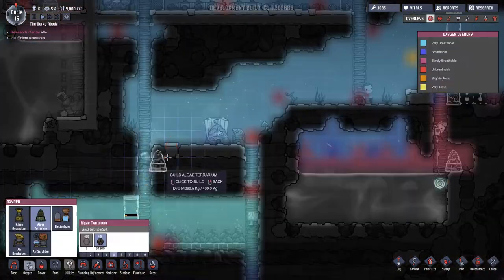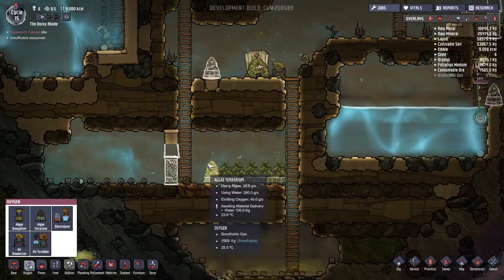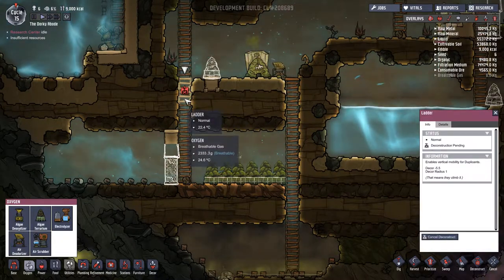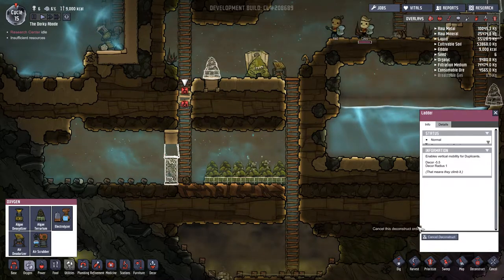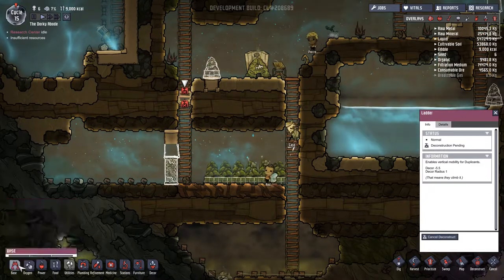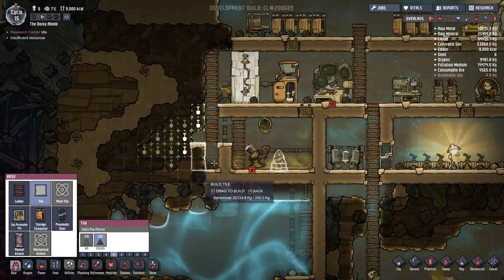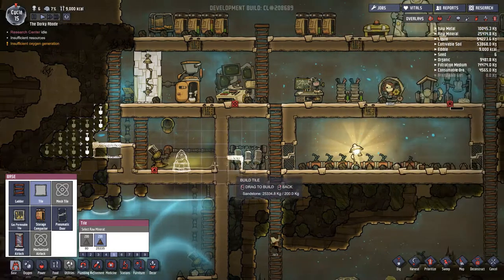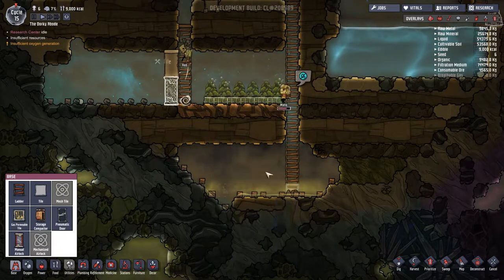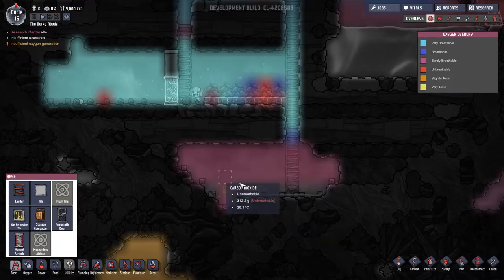One of these oxygen plants is going to go here, and we're going to start taking some of this down - deconstruct that one and that one, and there will be a normal tile there. Oh, they've done that - right, so I can build those two now. And once they've got the metal out of there, this is a problem because that bad air is not going to dissipate.